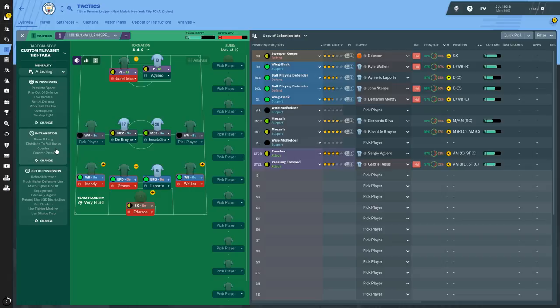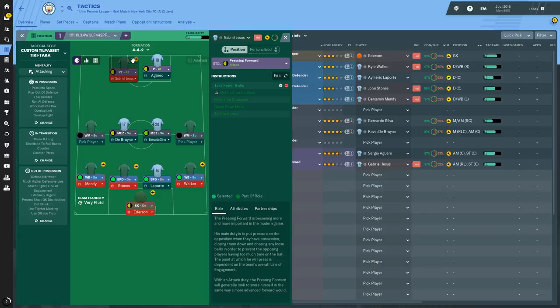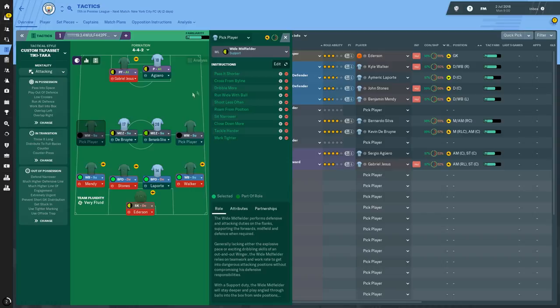Looking at player instructions: the pressing forward has 'take fewer risks'; the poacher has 'pass it short', 'roam from position', 'tackle harder', and 'mark tighter'. The wide midfielder has the most instructions I've ever seen on a player — pass it short, cross from byline, dribble more, run wide with ball, shoot less often, roam from position, sit narrower, close down more, tackle harder, and mark tighter. It's the same on the right-hand side as well. I'm very intrigued to see how these work.